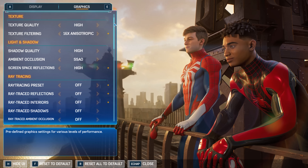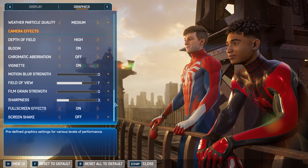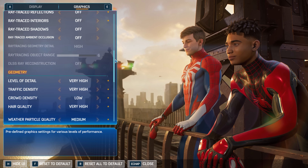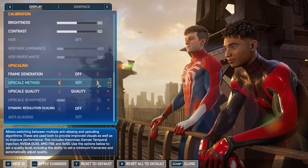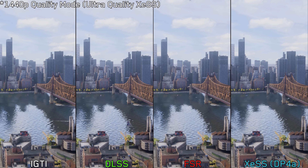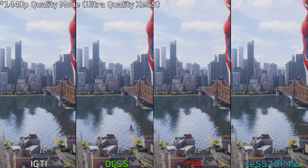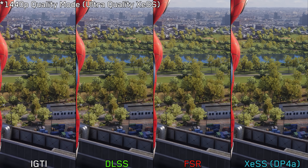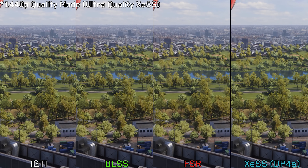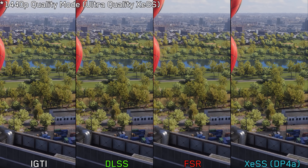On the other hand, the graphics menu delivers exactly what you'd expect from Nexus, offering a large number of graphics settings and options and including all upscalers in their latest versions. At 1440p using quality mode, none of these upscalers deliver a perfectly stable image. Even DLSS exhibits some shimmering and aliasing, though it looks more stable compared to the other options. XGMI in particular delivers the worst image quality and is best avoided.